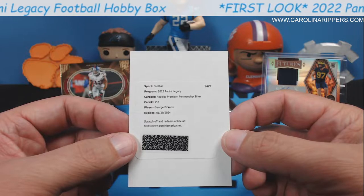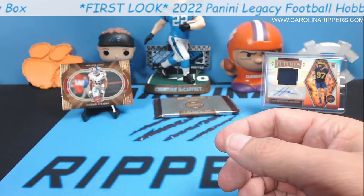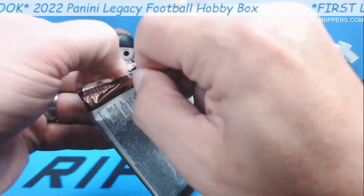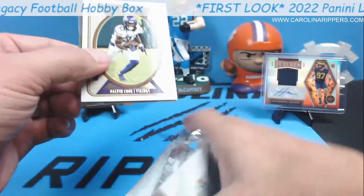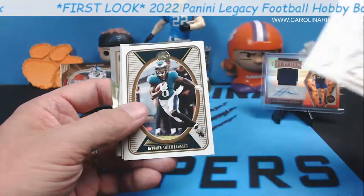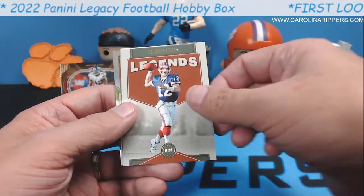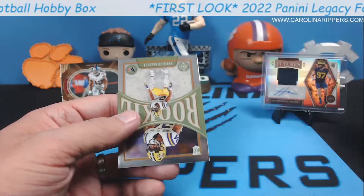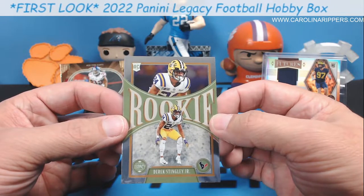George Pickens rookie — Rookies Premium Penmanship Silver, which I would assume the silver is not numbered. But that's pretty cool. I just want to know what the cards look like. Last pack! Are you sure we're going to rip this? Yep. Dalvin Cook, yes! Cordell Patterson, DeVante Smith. Aaron Jones, Jim Kelly, Jaquan Brisker, Jahan Dotson. And we got another chrome — it's Derrick Stingley! So we got pretty good chromes. Nice little Stingley chrome.